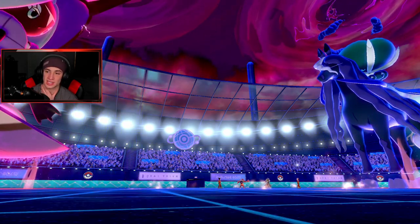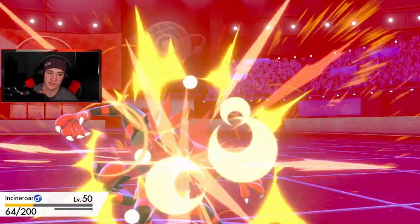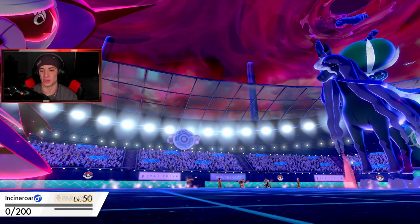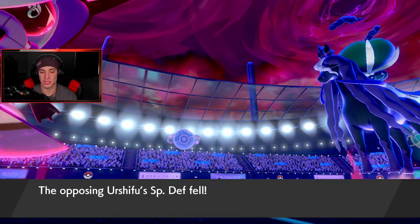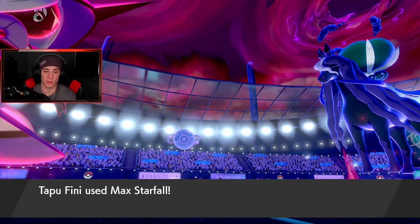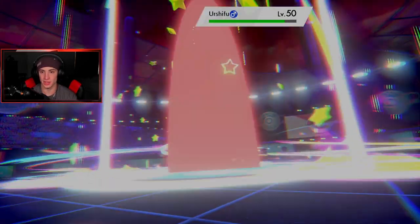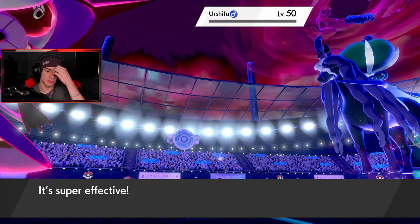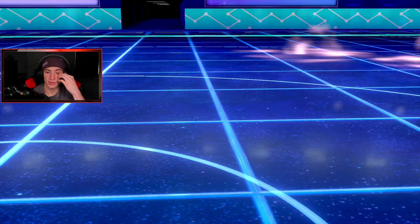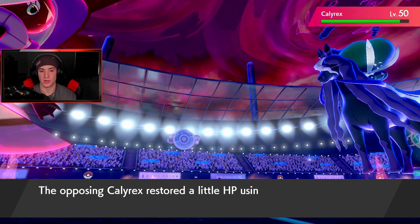The defense drop isn't gonna do anything to Tapu Fini once Urshifu's gone. Close Combat comes out — this thing's definitely dead. He knew I was taking it out. He's just gonna drop a Close Combat, drop his defense, and go out — smart. Now it comes down to the 1v1 situation: my Tapu Fini versus his Calyrex. Get him out of here. Could I set the rain? Would rain be a little better for us? Do I set the rain?